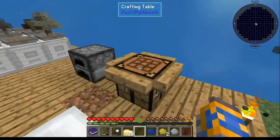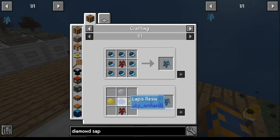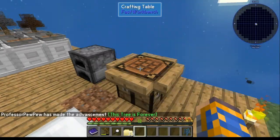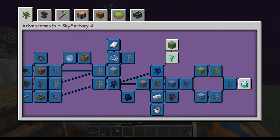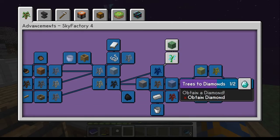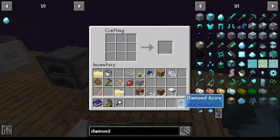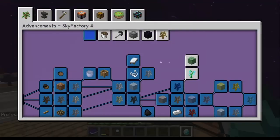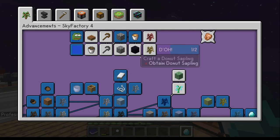Diamond is probably the most straightforward one of them all — you just simply go collect what you need and craft. That creates that achievement. To get your diamond, just get yourself nine diamond acorns, go to your crafting table, and make yourself a diamond.